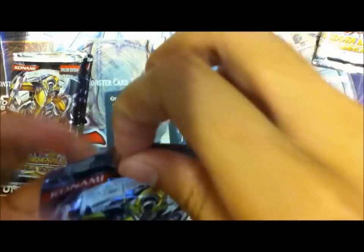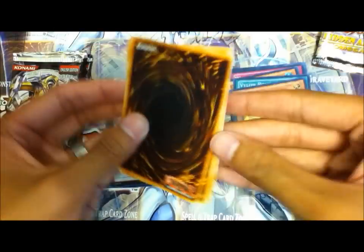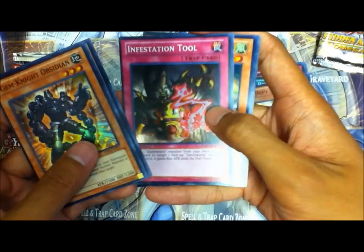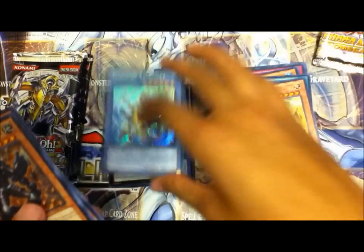Okay, I'm just gonna save this pack. Gemknight Obsidian, Camille Hope of Gusto, Infestation Tool, Gusto Falco, and Evigishki Tetroger.